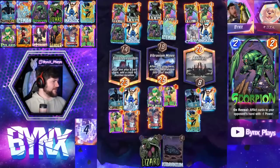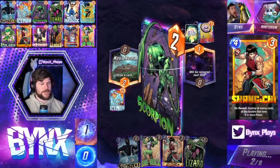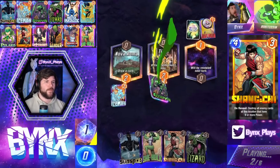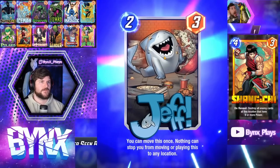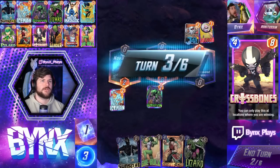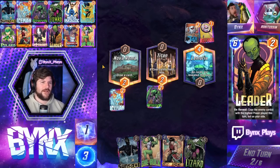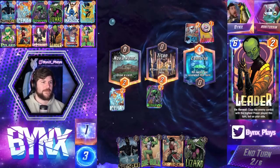Once again, no Leader to be found. Skorp. Titan opens up some things with Wave that are pretty cool. I've never seen Jeff before. Leader won a game tonight - I don't want to talk about it. Stop asking.